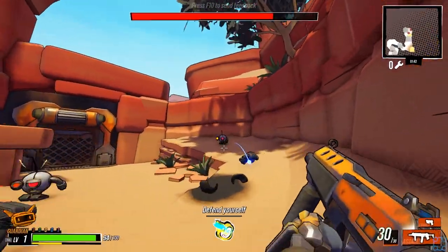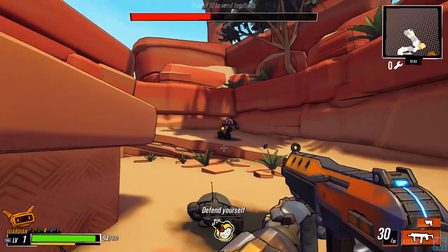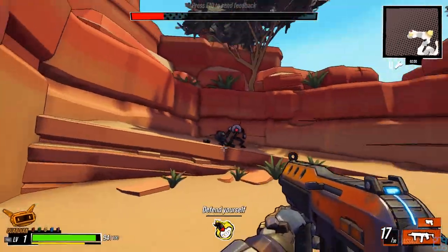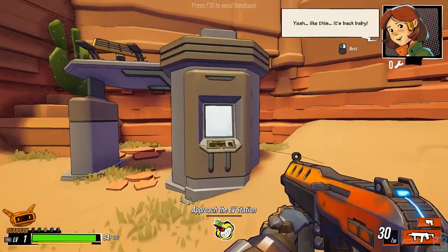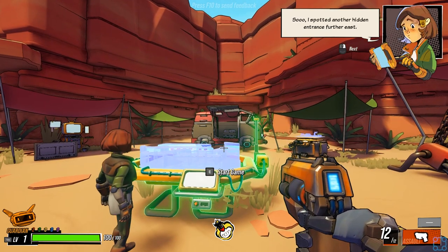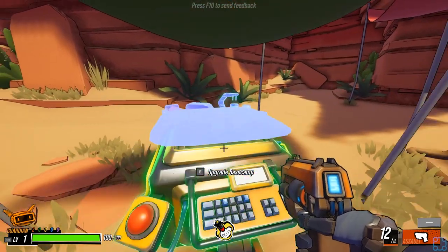Kind of reminds you of Mother Gunship — yeah, kinda, I can see that. Chances are it's probably made in Unreal. The enemies are spawning behind me — I don't like that. At least it gives me little warnings, symbols and stuff saying there's an enemy over here. EV station. This game does have two-player co-op.